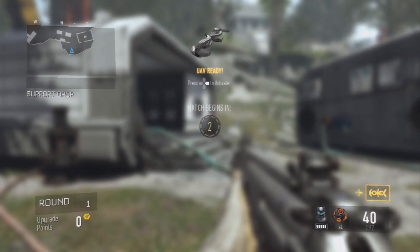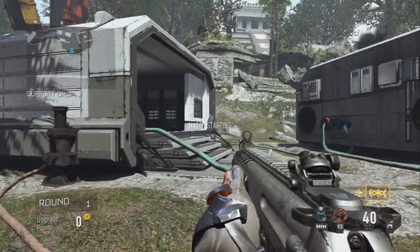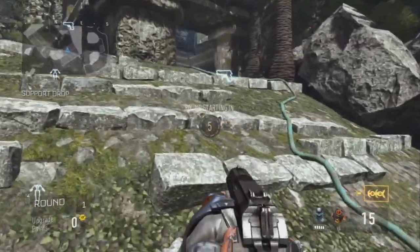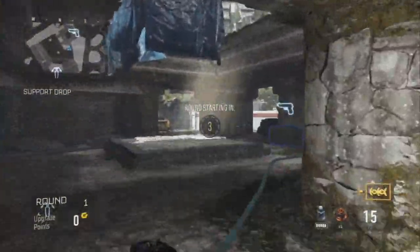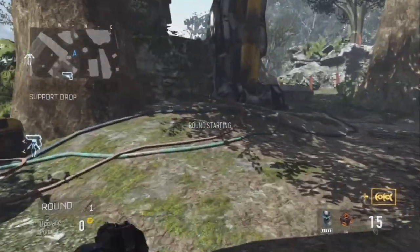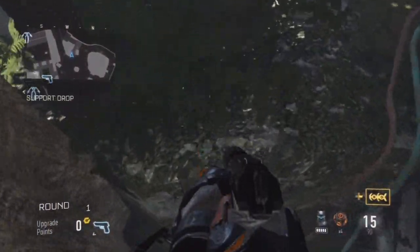I'm just gonna start the game here. I don't think it matters which exosuit you pick — light, starter, or heavy. I just picked light so I can get there faster. I do have another video on this glitch if you're having trouble, so if you can't do it just check that one out.